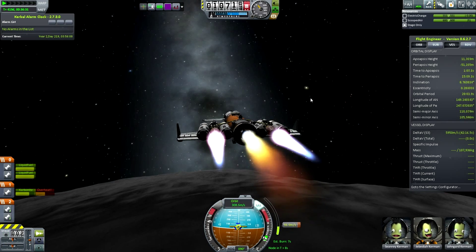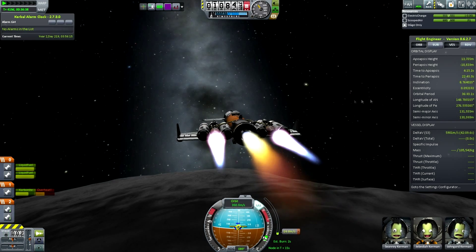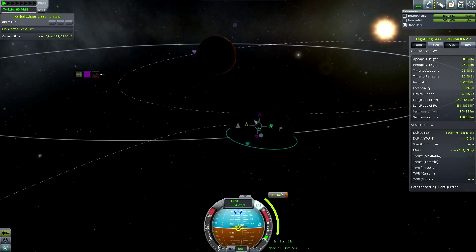Here you can see all three engines firing. The middle one is the Carbonite engine I mentioned before — it's really inefficient. You can actually kind of tell that by the exhaust; it's all over the place. It doesn't really look efficient, and it really isn't.